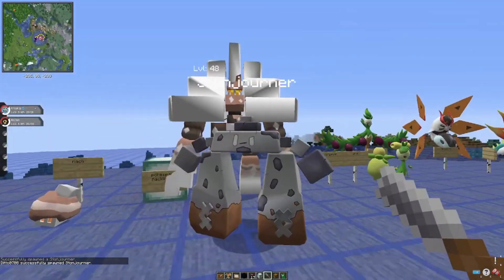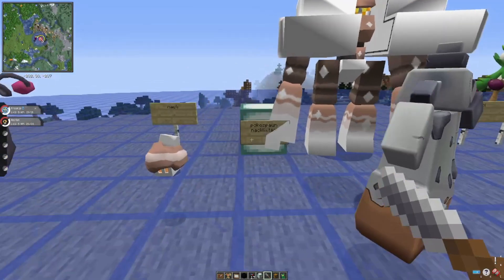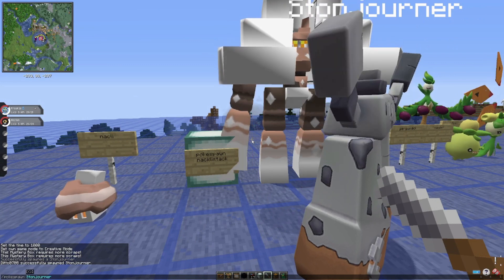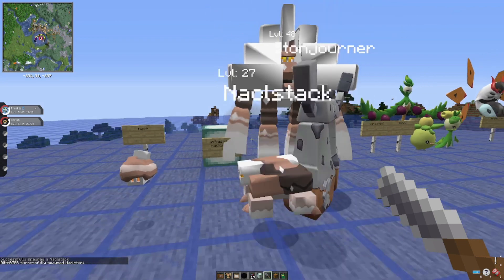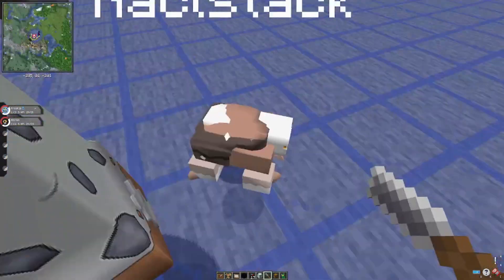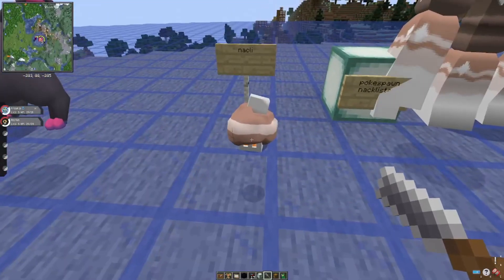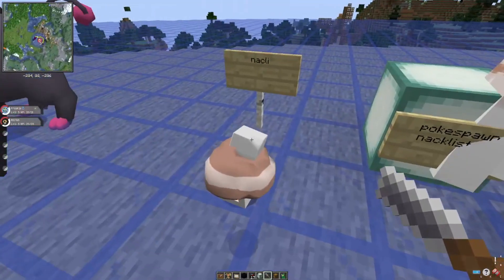This is the pre-evolution, Nacli. It doesn't have a statue yet but we can spawn it. It looks like a combination of heat and rock — a very cute rock Pokémon that looks kind of like a popsicle sticking on its head.